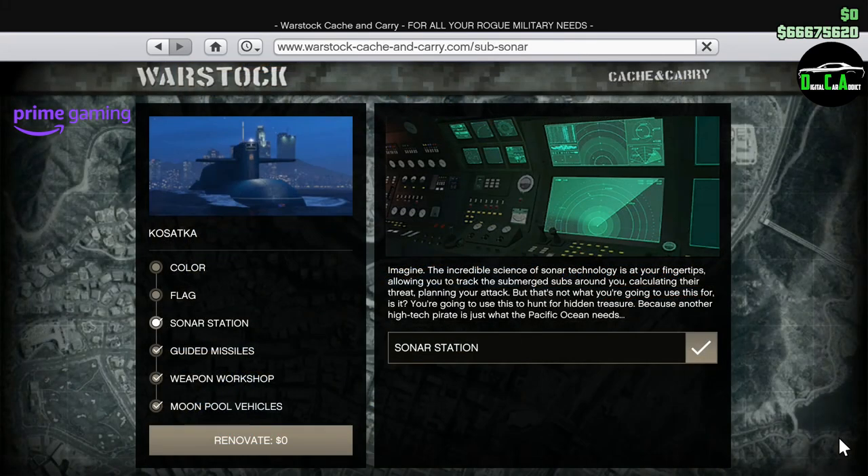Lastly for Prime Gaming, you can get the Sonar Station upgrade for the new Kasaka submarine for free. This upgrade normally costs $1.2 million, and getting it for free is pretty awesome. Also don't forget that just for logging in this week as a Prime Gaming Member, you'll get a free $200,000, which is pretty cool.